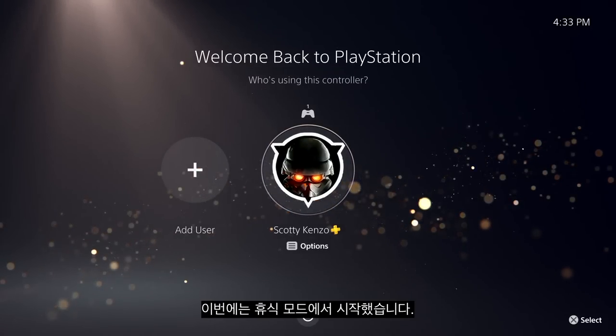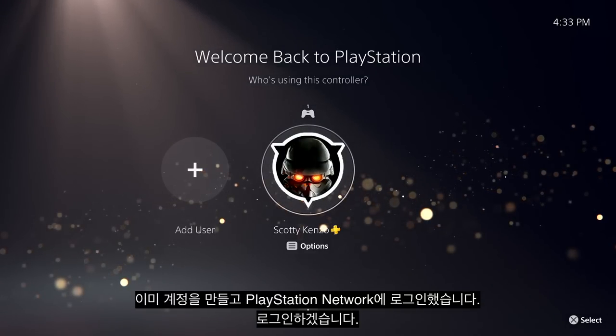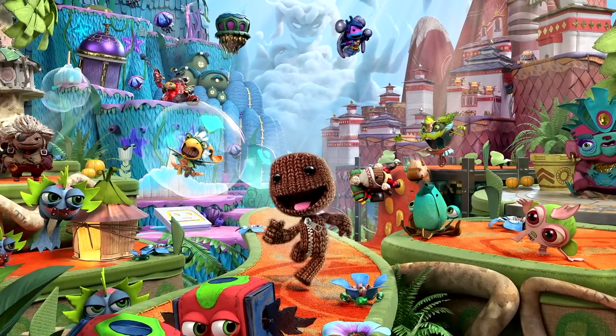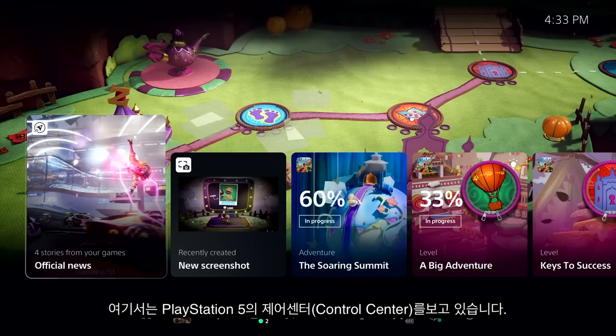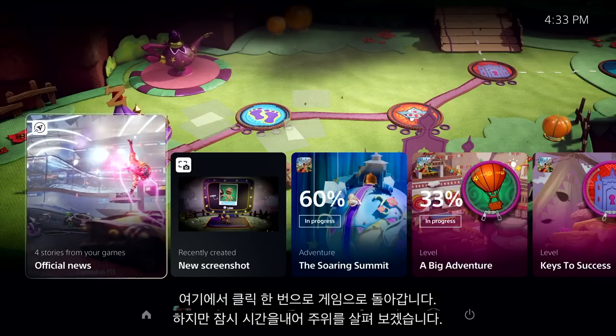This time, we've started up from rest mode. We've already created an account and signed into PlayStation Network, so let's log in. I've resumed right where I left off in Sackboy: A Big Adventure, and here we're looking at PlayStation 5's Control Center. From here, it's one click and we're right back into the game, but let's take a moment and look around.